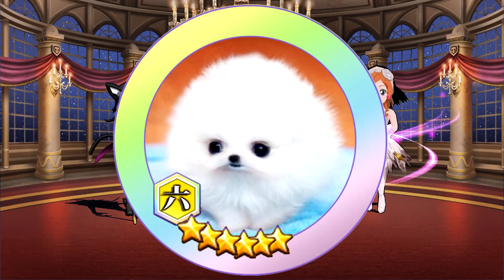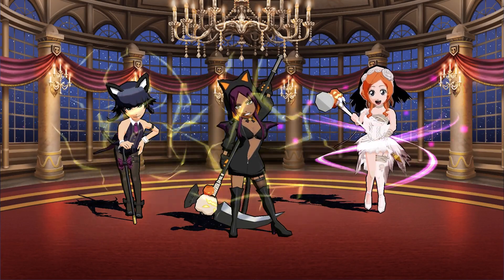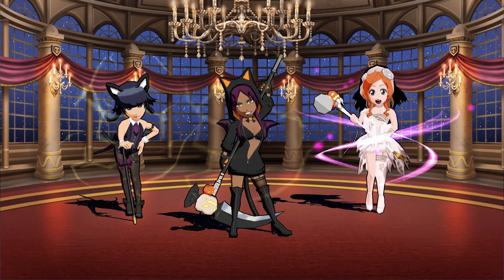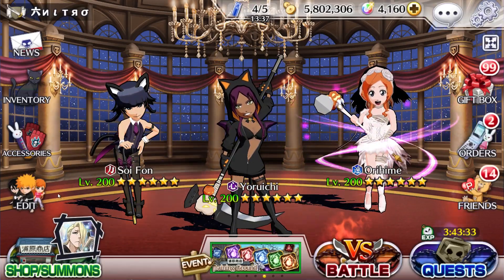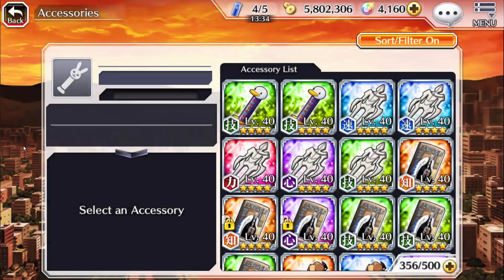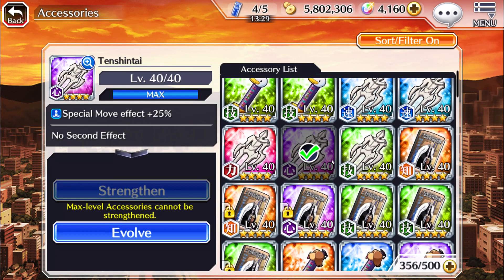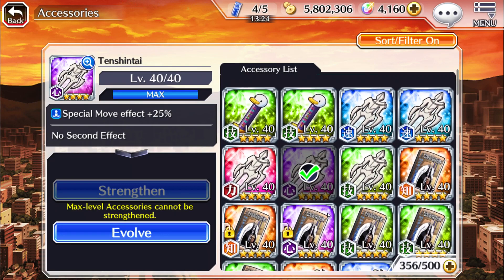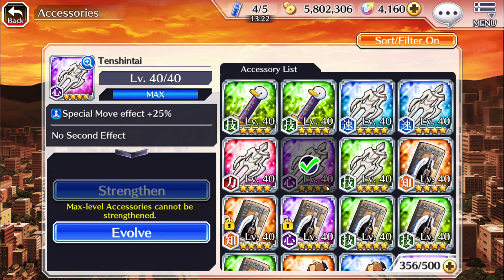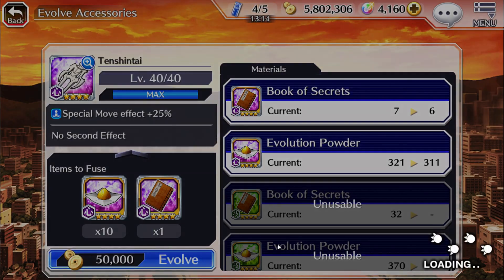What's up guys, it's your boy NitroStorm here and we're back with another video. This time we're gonna be trying to get a certain secondary effect on a certain accessory. In this episode we're gonna be trying to get 30 attack on the purple tension tie. However, it's not just gonna be this — we're gonna be evolving many accessories as well, though I'm not sure if we're gonna do that for this video, but we might have to if I need more fodder.